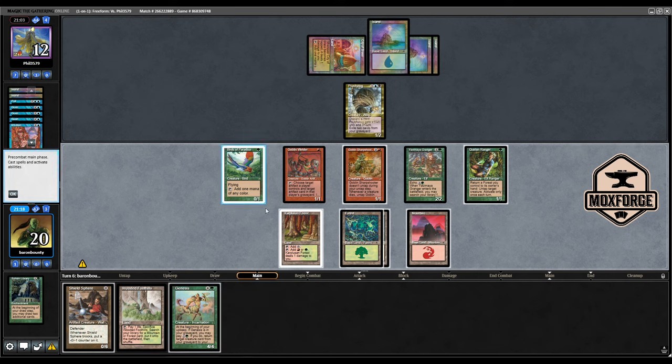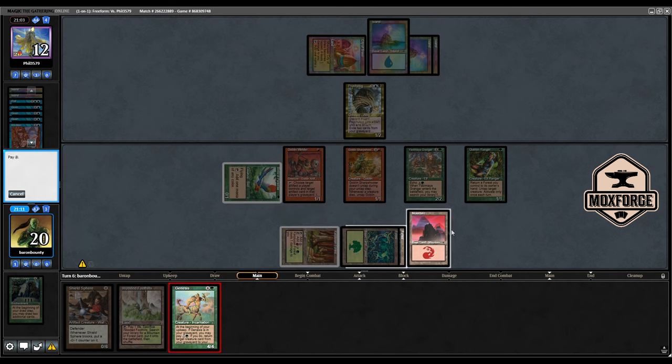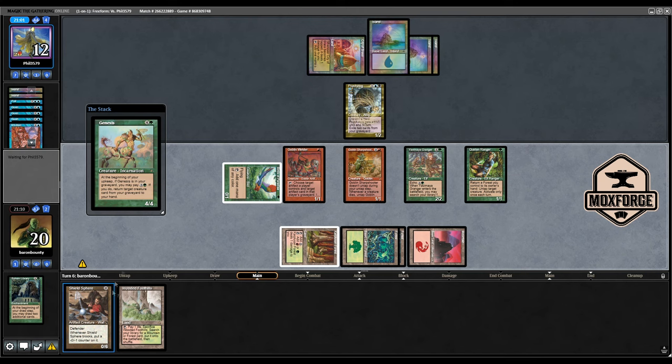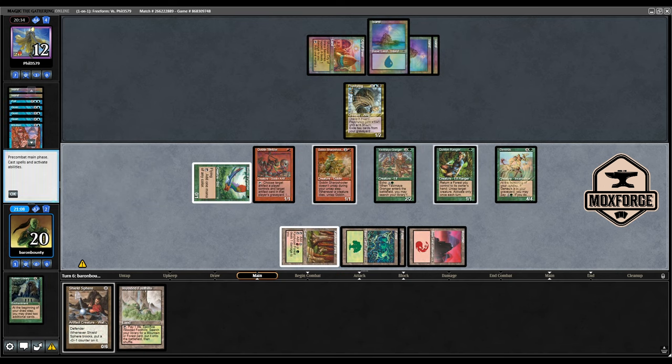If he Dazes it, it would be fine because we have it in our graveyard. We can return stuff like the Shield Sphere to block. He's thinking about it, so probably maybe he has something like Circular Logic. Okay, this resolved. Do I want to shoot? Do I want to get this down? Yes, I guess.